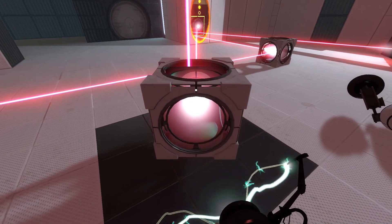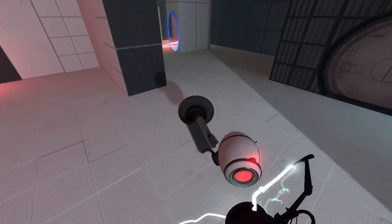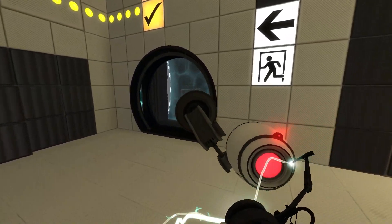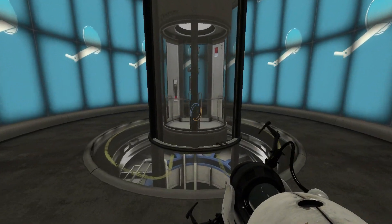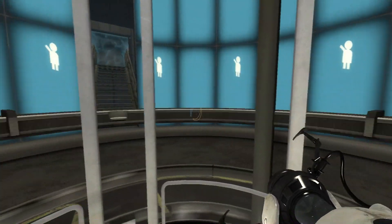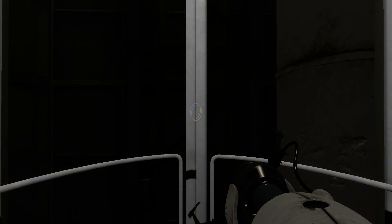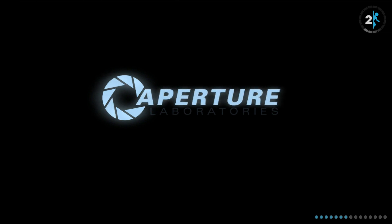I want to destroy things with lasers. You give me deadly laser beams with which to destroy, kill, maim, mangle, annihilate, and destructicate. And I can't do that — I have to emancipate them instead. I think these test chambers look even better than they did before. You just have to look at things objectively, see what you don't need anymore, and trim out the fat. I know where that's going — you made fatty remarks earlier regarding me and I embrace those fatty remarks.